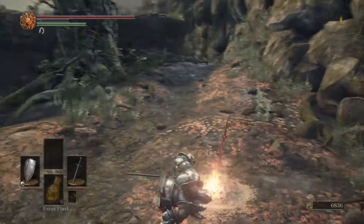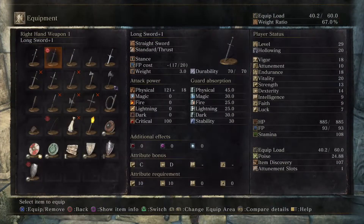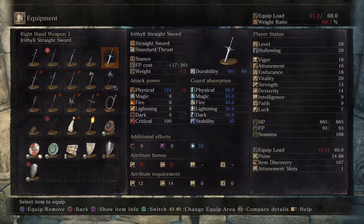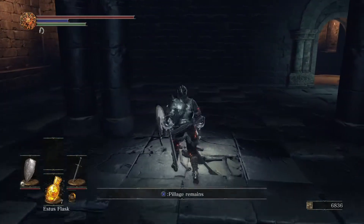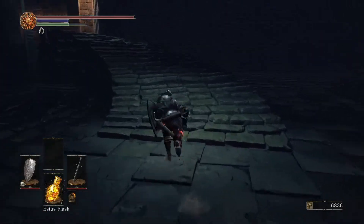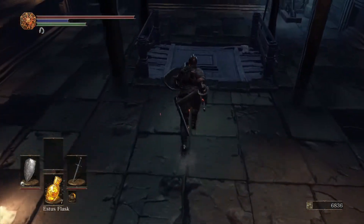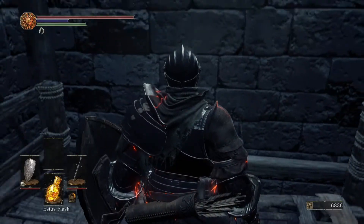He doesn't come back, so we can go ahead and recover our flask. The Irithyll straight sword — it does more physical damage than the sword we have right now, but it also does 55 frost damage. In PVP especially, if you don't want people using their endurance freely, you can apply the frost proc. When you see boss or mini-boss weapons, it's worth noting that those boss weapons you acquire never hit as hard for you as they do for the enemy. We're on our way to get a very important ring to fill out our ring setup for a while.